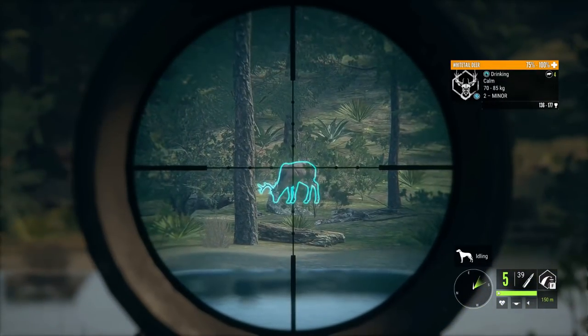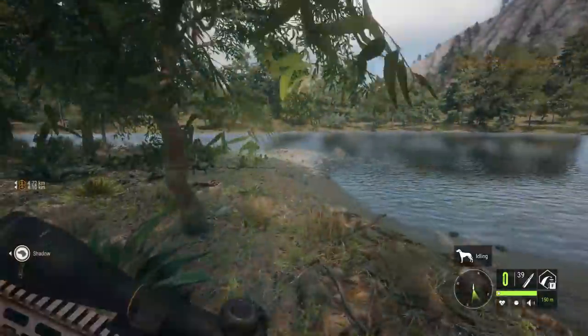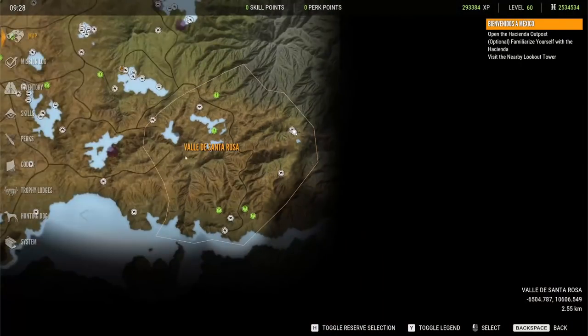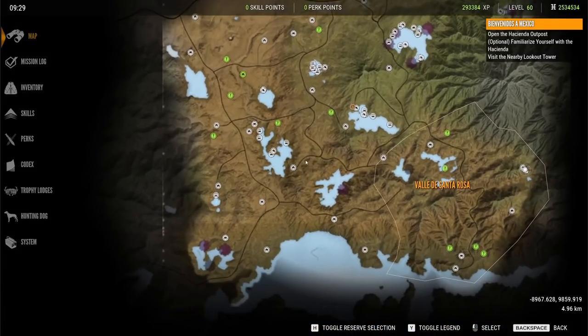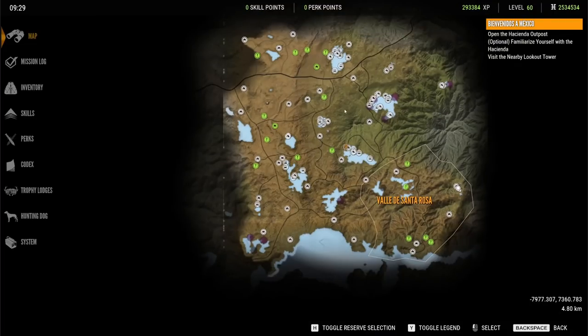I'm going to drop a tent before I run over there. Before the update, we only found whitetail on eight specific lakes: Okay Lake, Great Lakes, Boot Lake, Crab Claw Lake, Ghost Lake, Heart Lake, Lobster Lake, and Exclamation Lake. Those were the only eight lakes — you would not find whitetail on any other lake. Well, that has all changed.